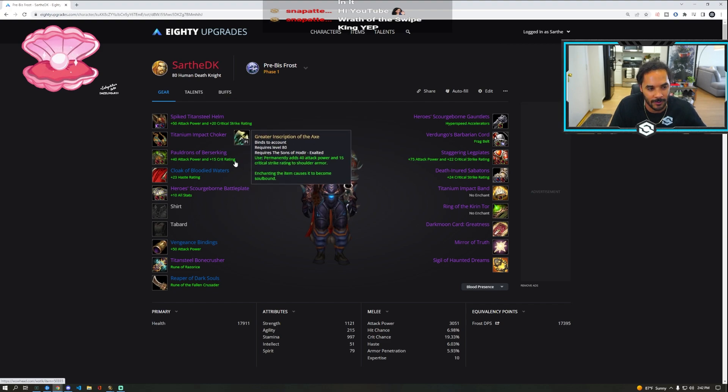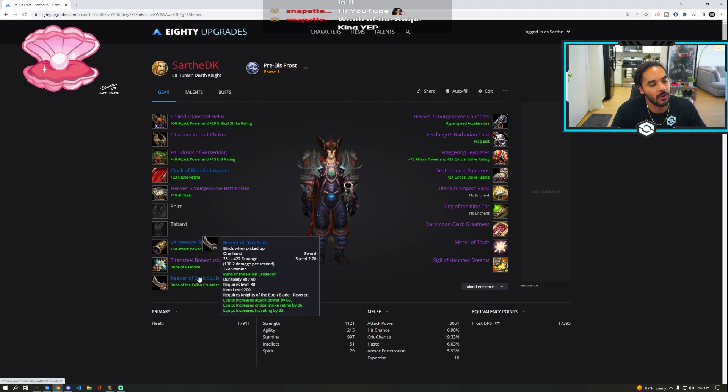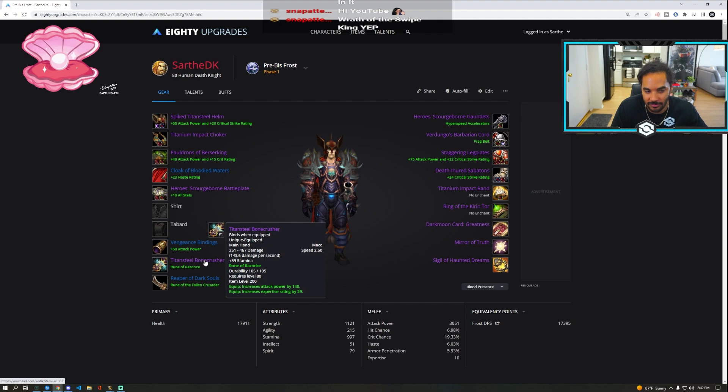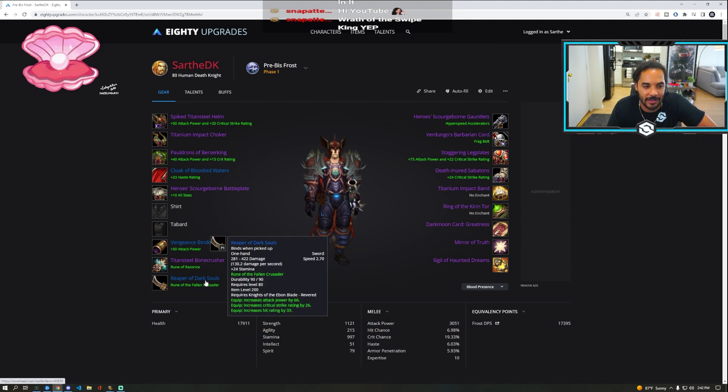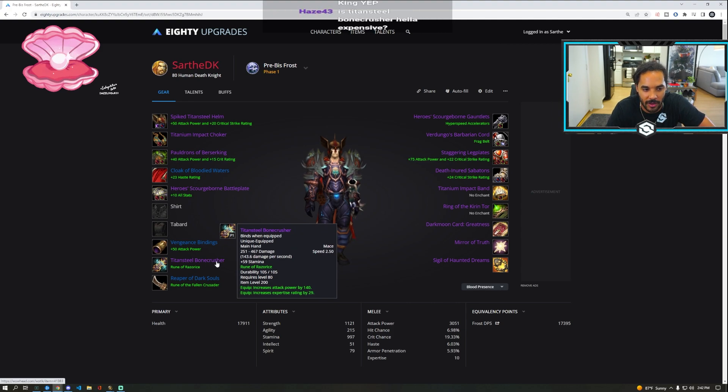Make sure you're getting Ebon Blade and then Sons of Hodir. Reaper of Dark Souls is your off-hand. If you're not getting Titansteel Bone Crusher, that's also going to be your main hand — you'll use two of them. But Titansteel Bone Crusher is your base main hand. It is slightly faster but hits way harder; the DPS is a lot higher and it has expertise. It's really nice, but it's going to be stupidly expensive.